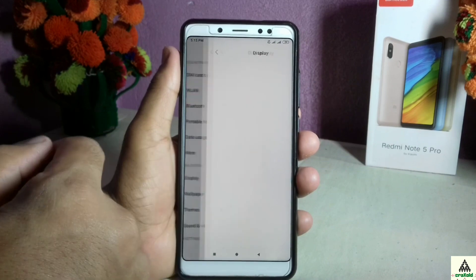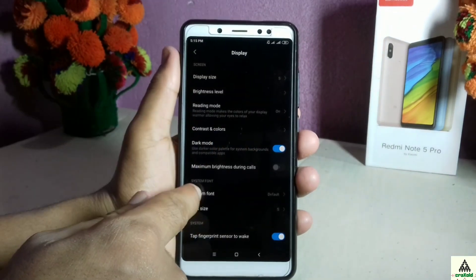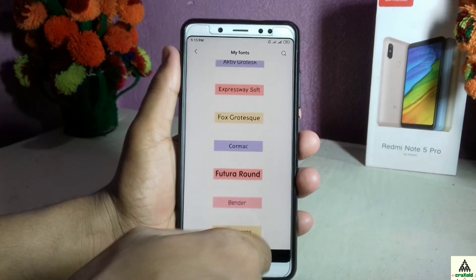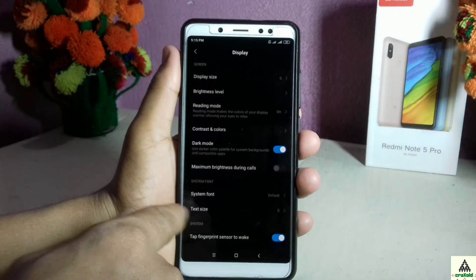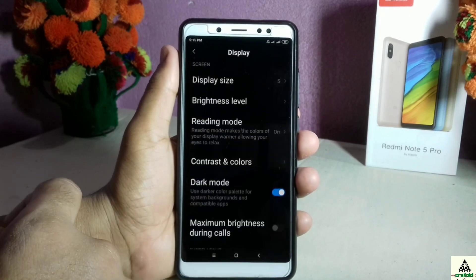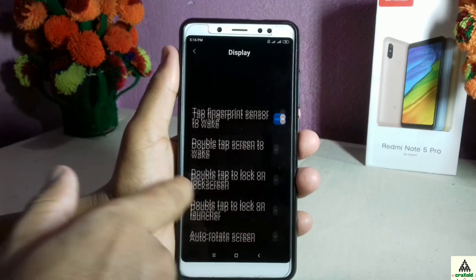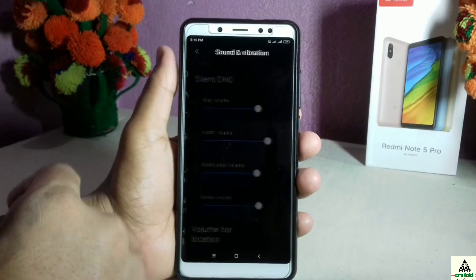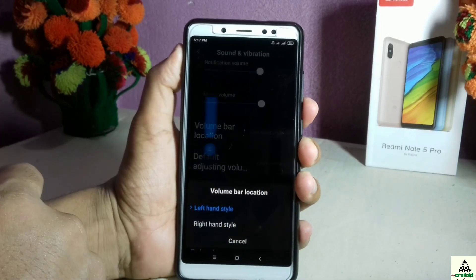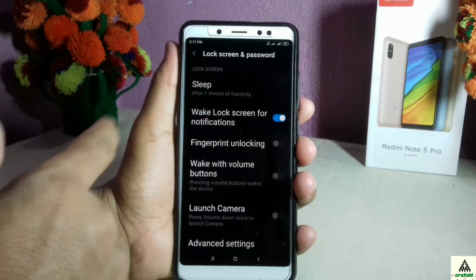In Display Settings you can see there is display size, Reading Mode, and Dark Mode available. Under System Font there are currently two options, but clicking the button reveals many more fonts to choose from. Below that is a text size option — you can increase or decrease the text size. I'll increase it now so the font is clearly visible. There's also a System Animation option with four choices. In Sound and Vibration there is a volume bar location option — you can set it to the right or left side.